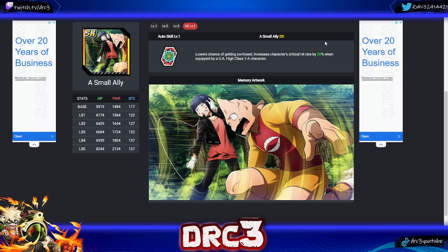The next memory is called 'A Small Ally.' It lowers the chance of getting confused and increases the character's critical hit rate by 30% when equipped by a UA High Class 1A character. The reason this one is on the list is that it has one of the highest crit rates out of all SR memories — 30% is a lot. At level one it is only 10% crit, so getting it to DX level one is really important. It will help you out a lot in VE tower if you are lacking crit memories.